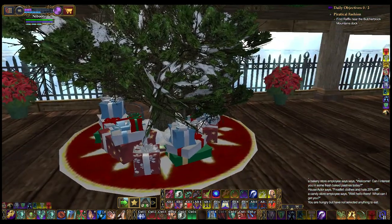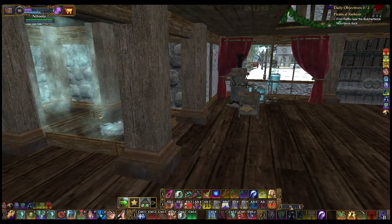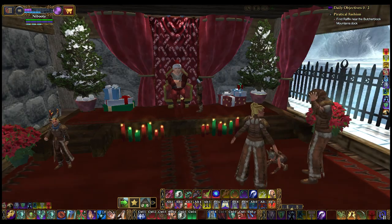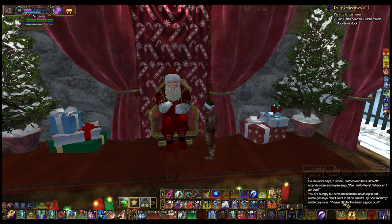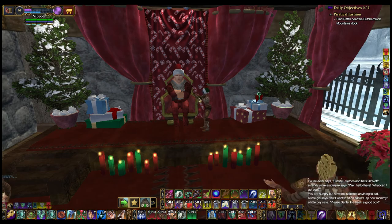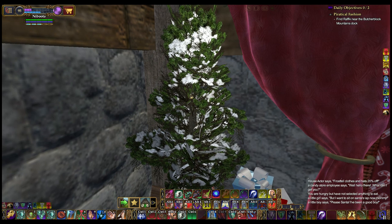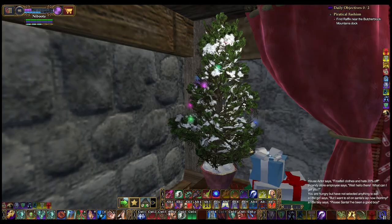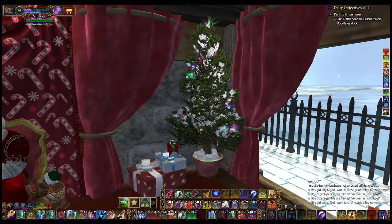Oh, look — I can overlook the water from here. Carpentry table. Stove — this is a crafting house. Oh look, see the claws! A little girl house actor says: But I want to sit in Santa's lap now, mommy. And the little boy says: Please, Santa, I've been a good boy. Look, he's got his arms crossed — like, nope, a lump of coal for you, kid. Rainbow Twinkle on the trees in here — and Rainbow Twinkle. There we go.